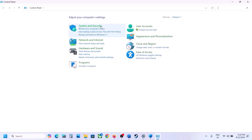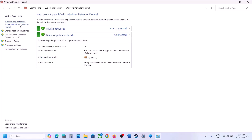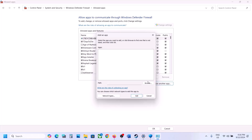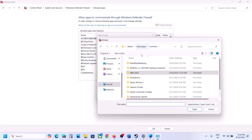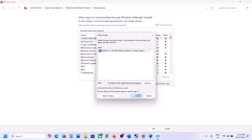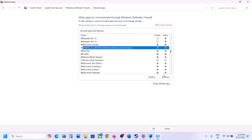Next, type 'Control Panel' in the Windows search box, go to Control Panel, then System and Security, then Windows Defender Firewall. Click on 'Allow an app or feature through Windows Defender Firewall,' click Change Settings at the top, click 'Allow another app,' click Browse, go to the game installation folder, open the game folder, select the .exe file, click Open, and then click Add. Once the game is added, you can launch the game and check.